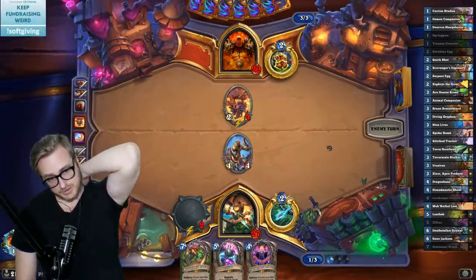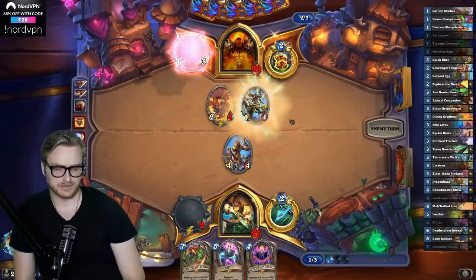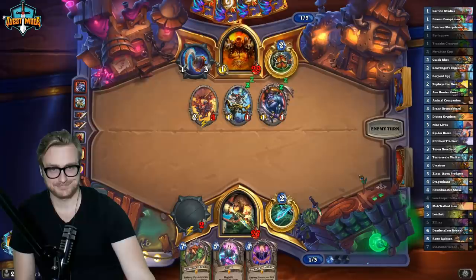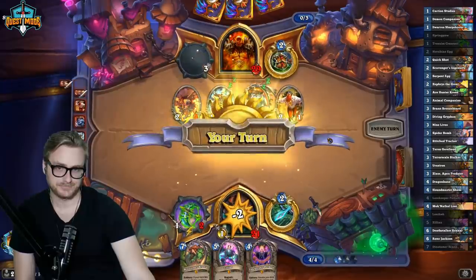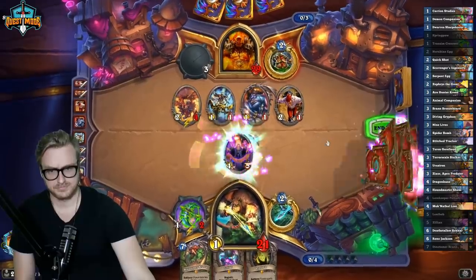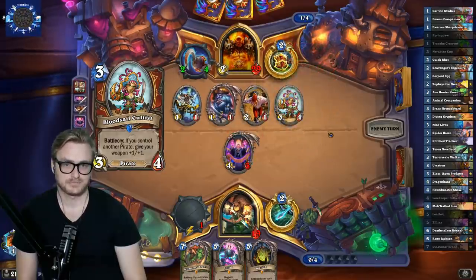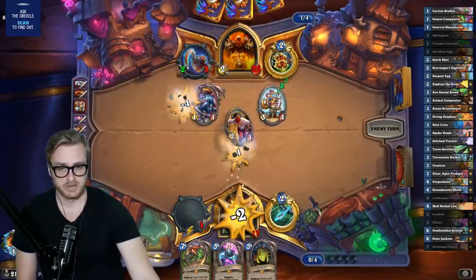Polkel guarantees the Reno will be drawn on curve, so we can go Lorekeeper, Zilliax, and then eventually get to the Reno. Double Patches? How can this be? I gotta take out that cannon. Should be able to get two attacks out of Zilliax here.